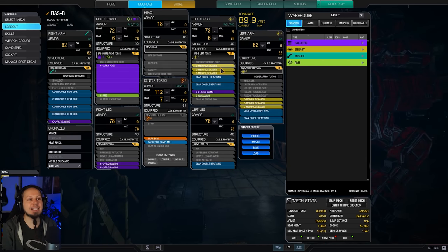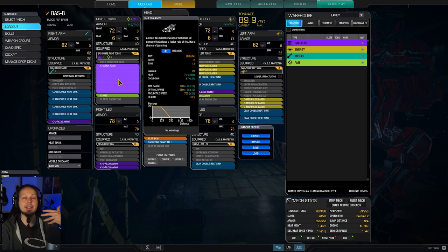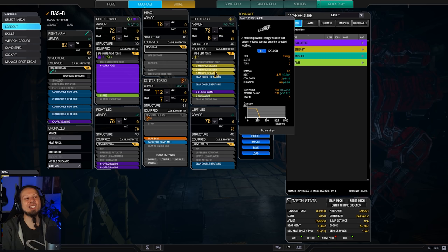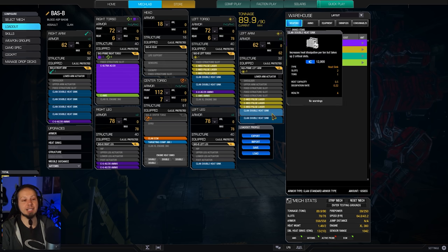We also have the Medium Pulse Lasers on the left side of the mech — on the left torso as well as the left arm. That means we can alternate between the left-right punch combination. We have something ammo-related on the right shoulder and something completely ammo-unrelated on the left side with the laser weapons. But they generate quite a good chunk of heat, so we put a lot of heatsinks into the mech. We have 23 Clan double heatsinks on this mech, and it's absolutely gorgeous.